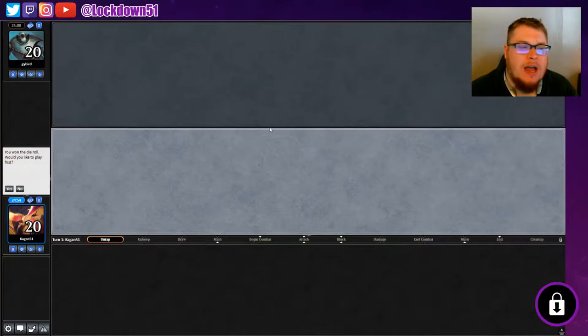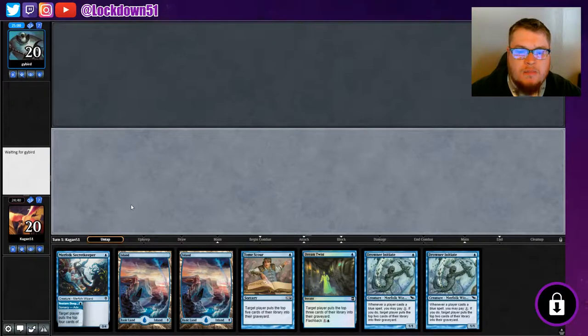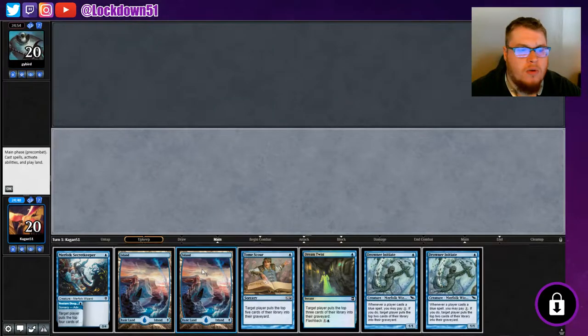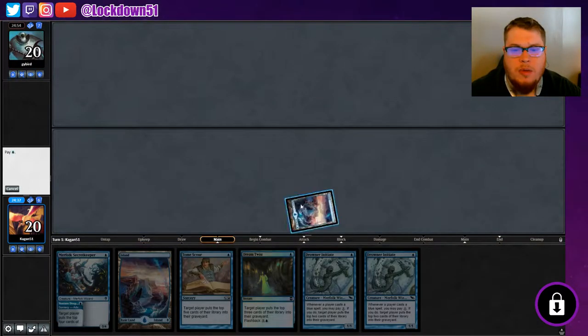Welcome back everybody, it's time to lock down some Pauper mill. We won the die roll, so we're going to jump right into this. I did fix the sideboard, a lot better this time, a lot cleaner. I'll show you that in game two. Let's keep this hand and start with Merfolk Secret Keeper to see what we're up against.